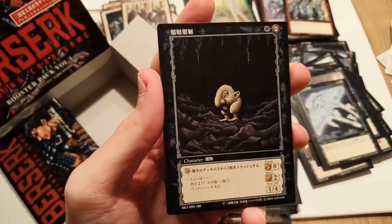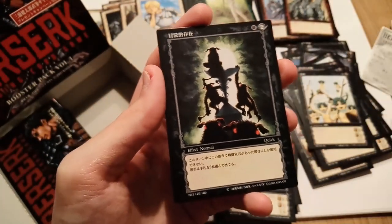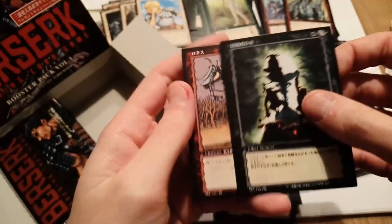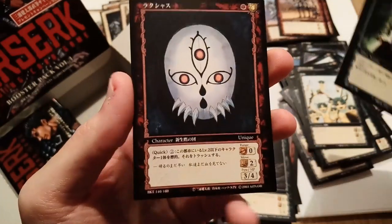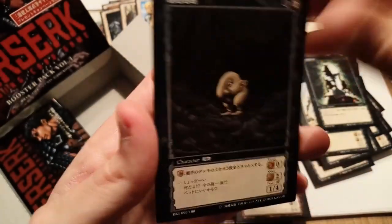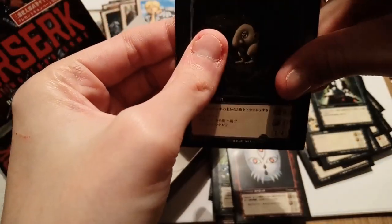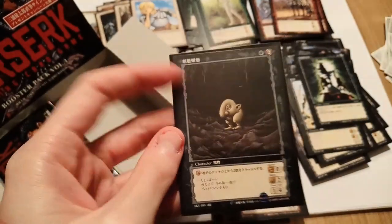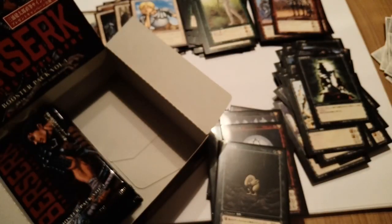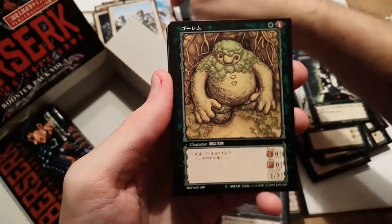It's Schnoz, baby! I mean, it's a common but we're going to sleeve it. We have creepy insects, Judeau going by quickly, the trolls, and uncommon Locus. And then — ooh — rare Rakshas, baby! There he is. And my man Schnoz — sleeve it up! Schnoz is in the house. Our pulls are going to be godly from now on — Schnoz has officially blessed the box.